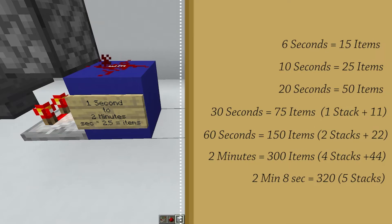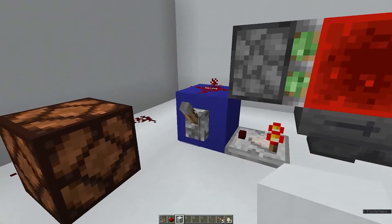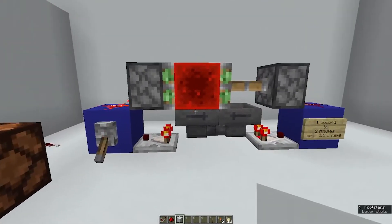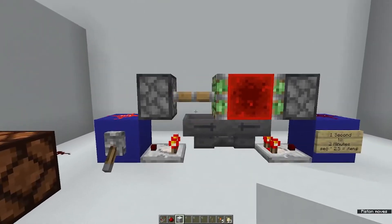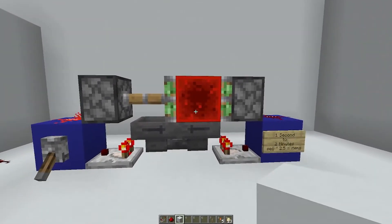So you would have to put in 2 stacks and 22 items in a hopper. You can pause the video if you want to see your time over here. This clock you can also turn off — just pull a lever on one side, and as soon as the redstone block is on the side opposite from the lever, the clock will be turned off.